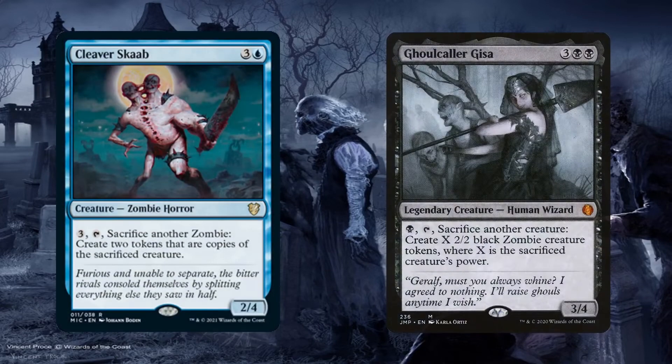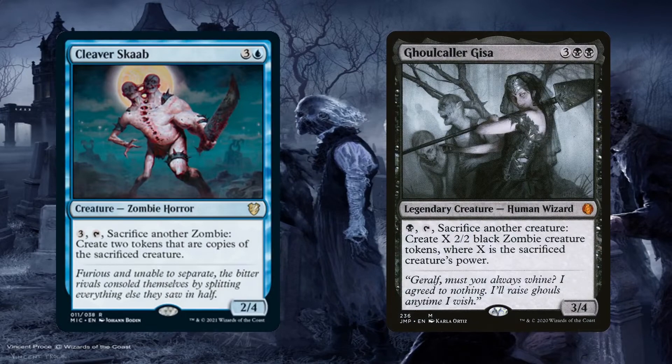Cleaver Scab and Gisa the Arch-Crone are just crazy good in this deck, especially when combined with the previously mentioned Graveborn Sovereign. The former can sacrifice a zombie in order to create two copies of that zombie — this is just ridiculously good here, even if we just use it on tokens. In response to blocks, we can sacrifice a tapped token and create two blockers. That's just the floor of this ability, but we can clone our zombie lords or other value zombies for just 3 mana and tapping. With all of the reanimation effects in the deck, we can even get that original zombie back and continue for further value, or sacrifice one of the clones to keep getting more.